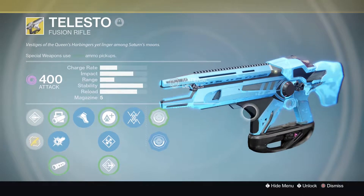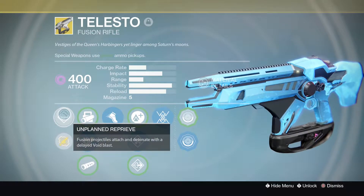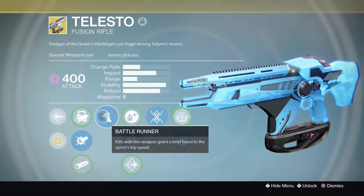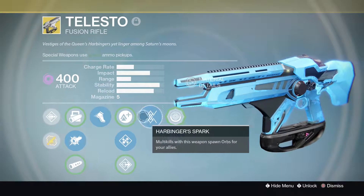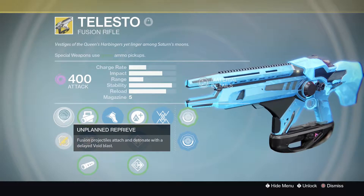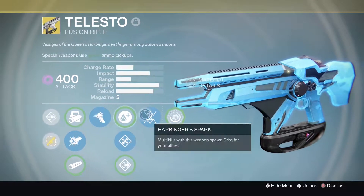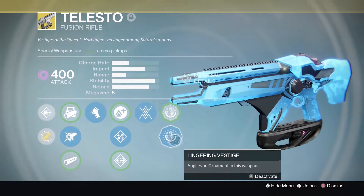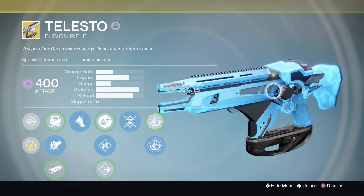Telesto — if you're a fan of Halo, this is basically the Needler. Unplanned Reprieve: fusion projectiles attach and detonate with a delayed Void Blast. Battle Runner: kills with this weapon grant a brief boost to sprint speed. Harbinger Spark: multi-kills with this weapon spawn orbs for your allies. You shoot a bunch of projectiles at an enemy and it causes a Void Blast. When fighting mobs it's easy to kill multiple enemies, so you'll be dropping orbs for days. It's a really awesome weapon. The Lingering Vestige ornament looks pretty cool too.